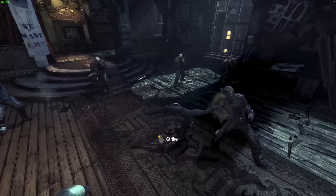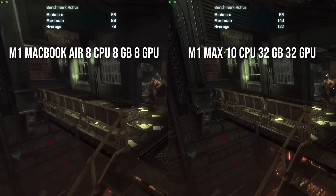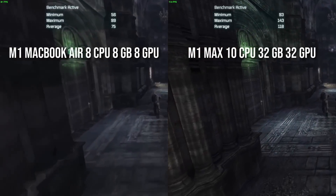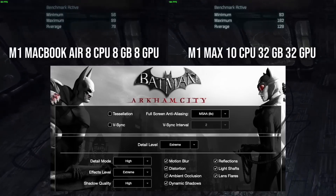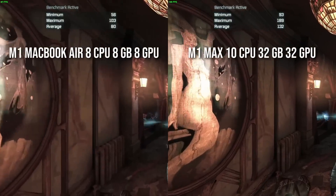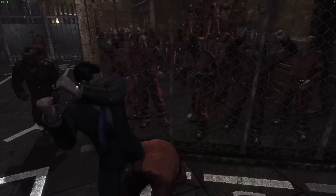Next up is Batman Arkham City, released in 2011. I'm including this game because it's one of the few macOS titles with an in-game benchmark, and I can compare it to my earlier benchmark on the M1 MacBook Air with 8 CPU cores, 8 gigabytes of RAM, and 8 GPU cores. I'm running at high detail mode with everything at maximum. The M1 MacBook Air maxed out at 60 fps, but the MacBook Pro with M1 Max and its 120Hz display shows a jump from 75 frames per second to 125 frames per second — a 66% increase. This is a little disappointing considering how much more the M1 Max costs compared to the base M1 MacBook Air.